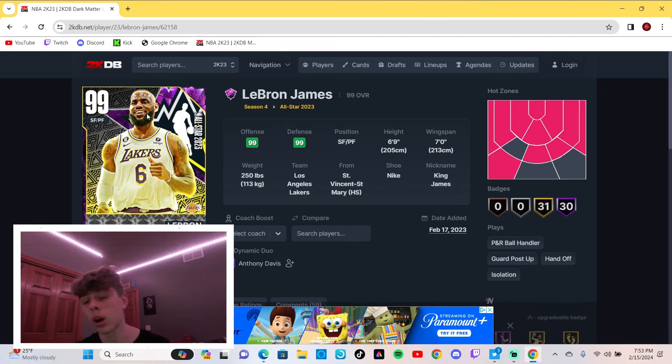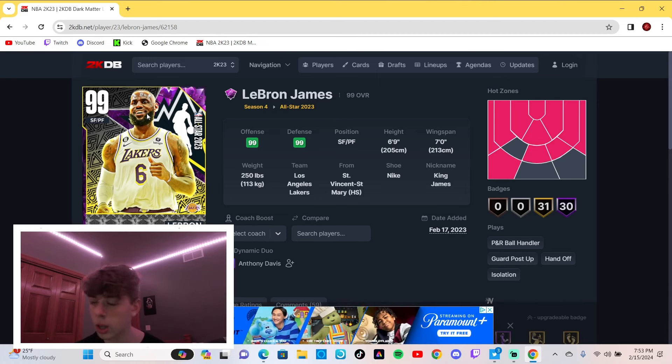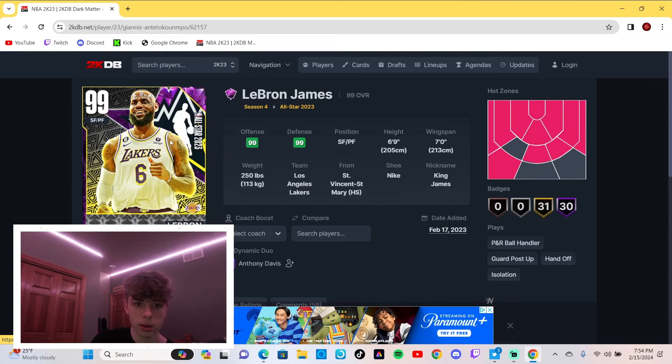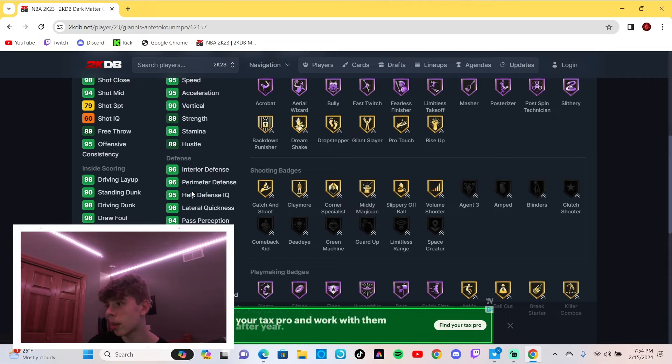They're just rushing things. What are they gonna do after a hundred overall? We have a hundred overall in February - what are they gonna do in March, April, May, June, July, August? We have a 100 overall Kareem Abdul-Jabbar already. What, do we get 101? Are there 200 overalls? Is dark matter gonna be like 99 and 100? I don't get it, I'm kinda confused. That's just crazy.